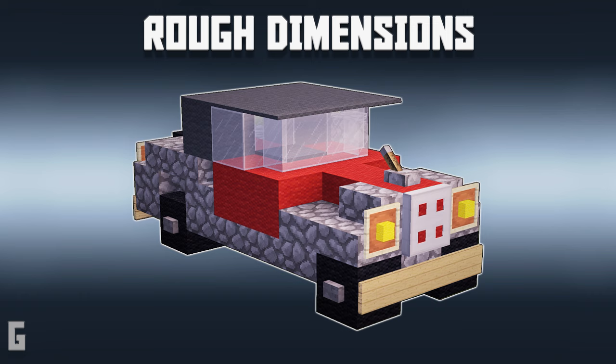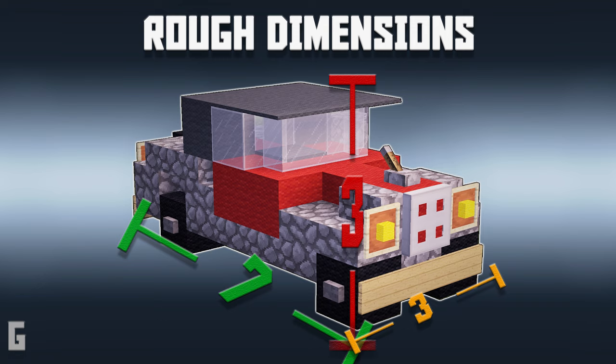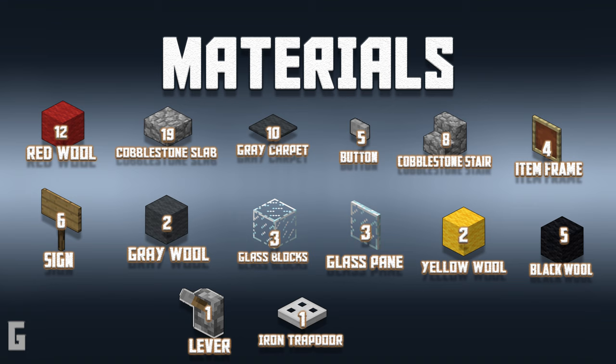Here's a quick side note: this car is roughly 3x7 blocks wide and it is 3 blocks tall. These dimensions are helpful if you're building a car inside of a garage or a driveway and you need to know the exact dimensions for the build. Now here's a complete list of the materials you'll need to build this car.